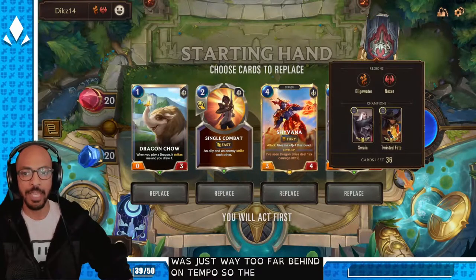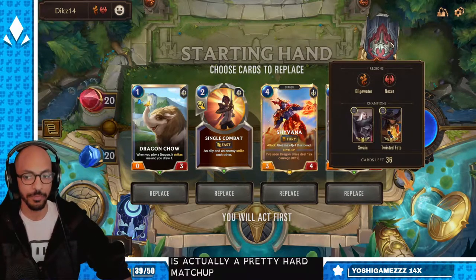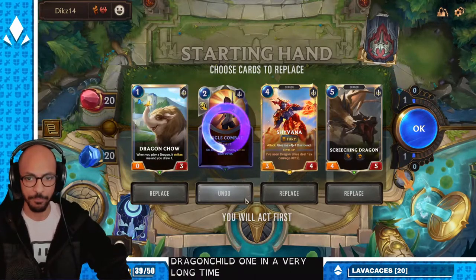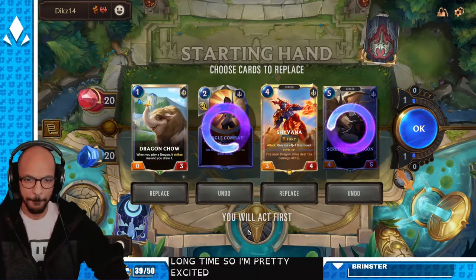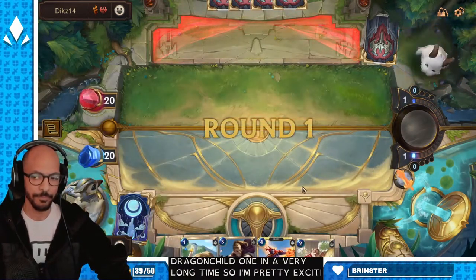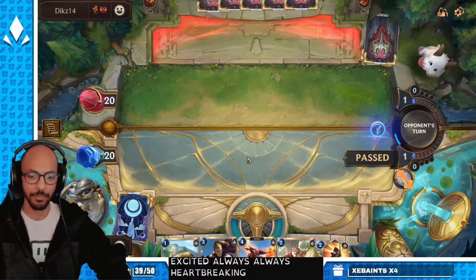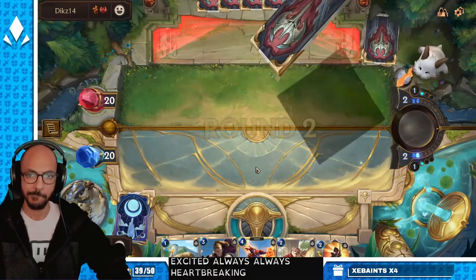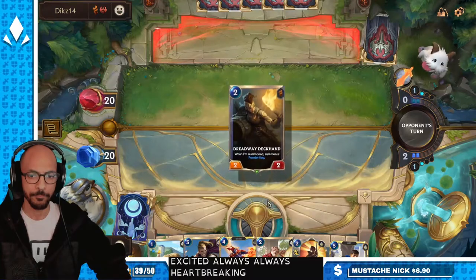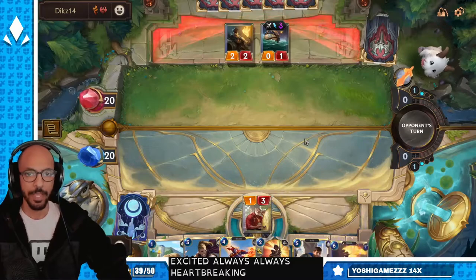The key to this matchup is... this is actually a pretty hard matchup. Swain TF into Dragons. We haven't gotten Dragon Child in a very long time, so I'm pretty excited. Always heart-breaking, though. Deck hand's okay.